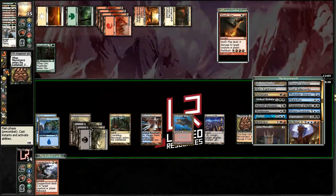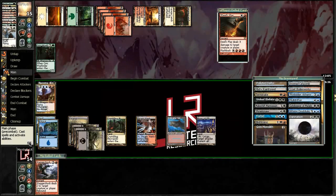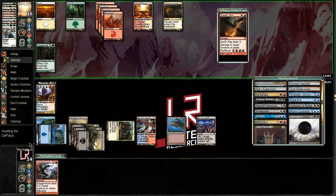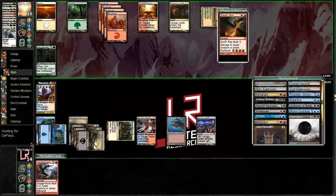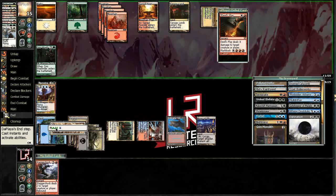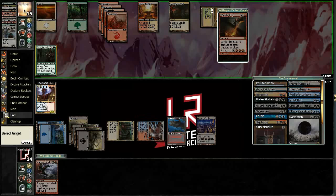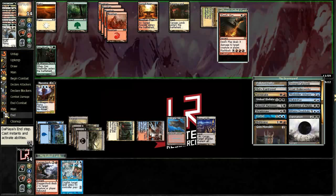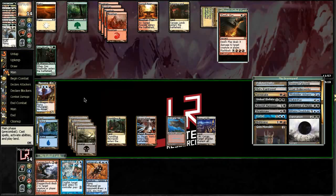I think I want Niv-Mizzet here via Necromancy. I don't know why I was going to kill a Civic Wayfinder — I just realized that he can't really attack me, I just block. I might as well just cash these in. I did the thing where I realized I made a mistake and decided to stop making the mistake instead of just going along with it and being stupid. I'm happy about that — obviously not happy that I made a mistake.